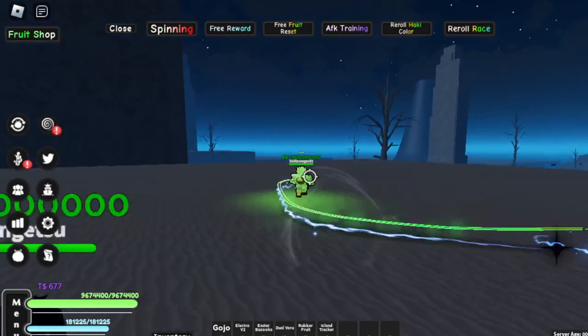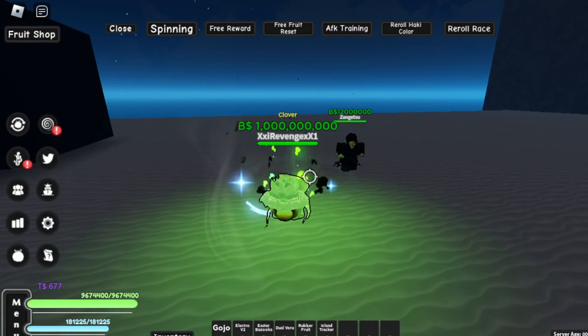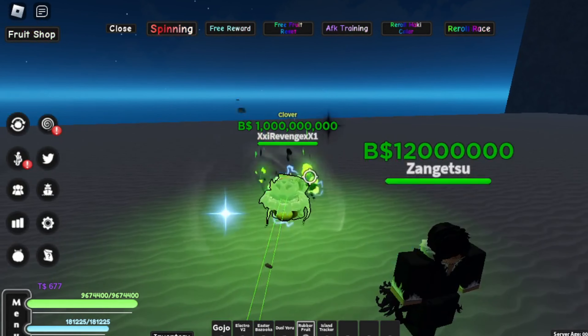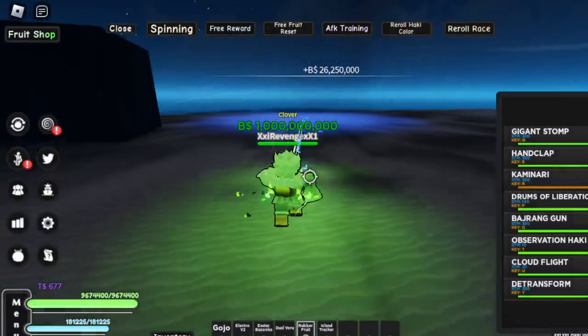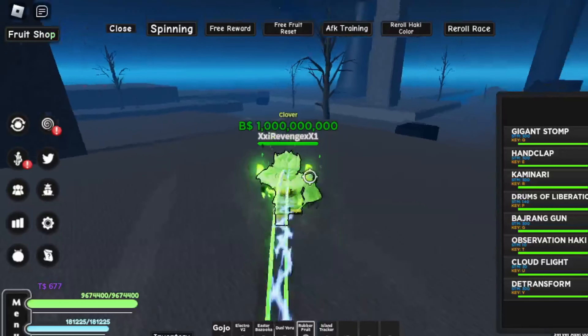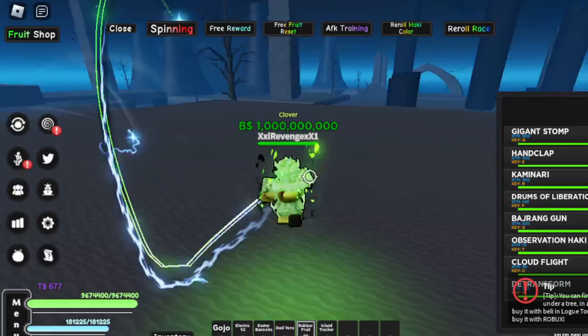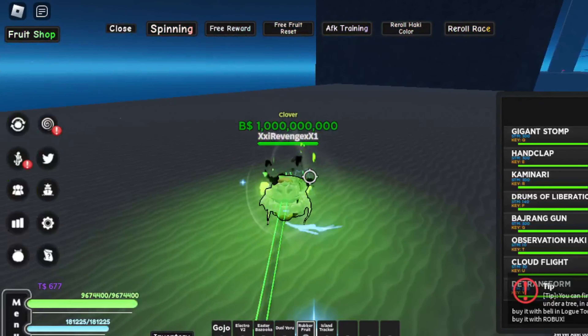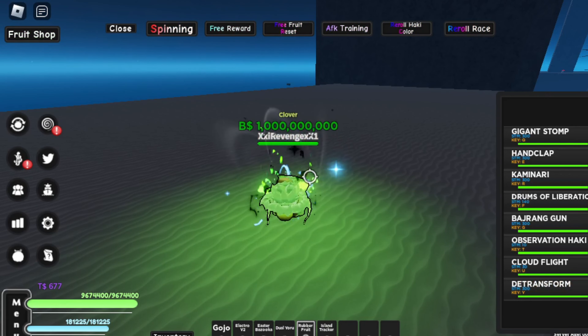After you find those, I would recommend finding the souls and the power mask first before you start fighting Zan Getsu. You can kill Zan Getsu while running around the map waiting for the souls and the masks to respawn. So yeah, that's the soul and the hollow mask part.